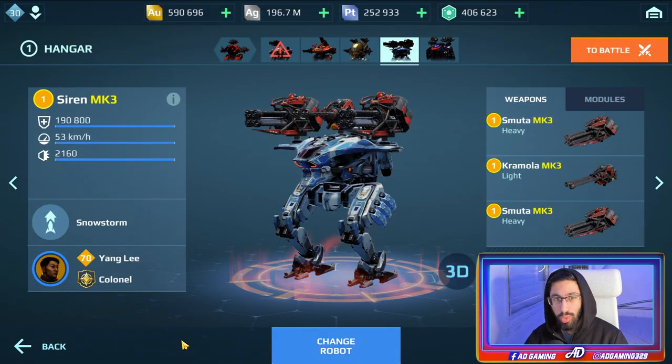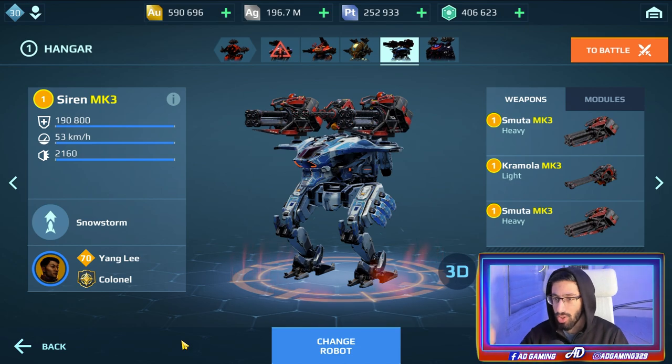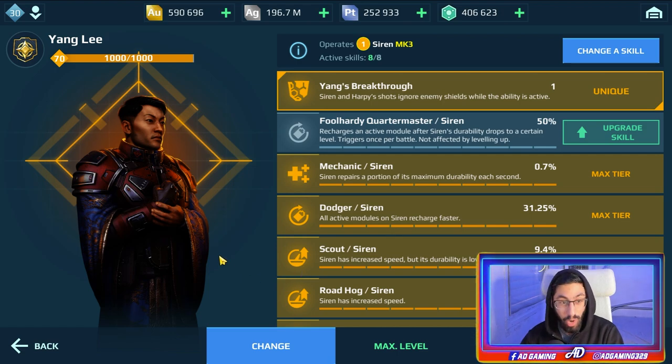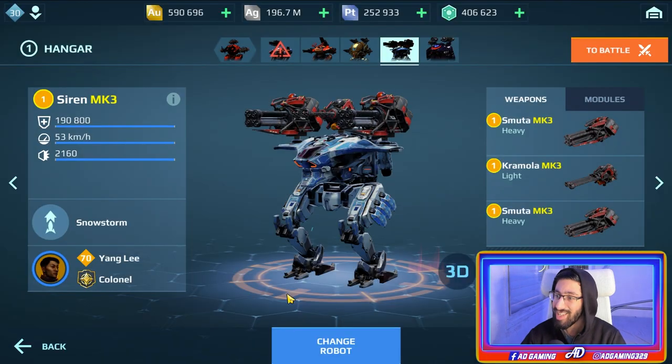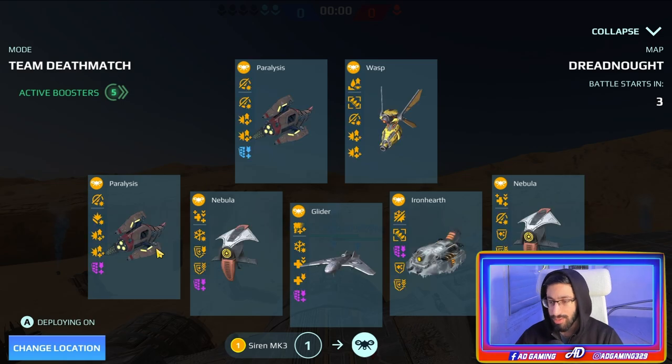Hey everyone, ADGamings here. In today's video I'm gonna show you a gameplay with the new weapons, the Smoota and Carmola, at max level category on the Siren. Not only that, he also has the new legendary pilot Young Lee. The Siren and RP is shot — it ignores enemy shields while the ability is active. It sounds really intimidating. We're gonna check that out in the gameplay and let's see how we do.